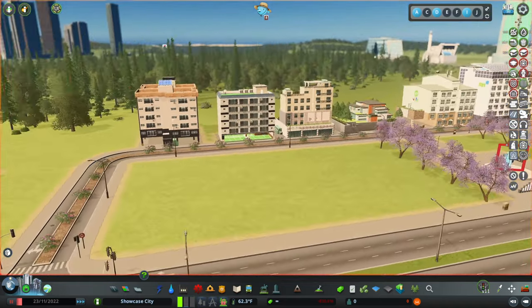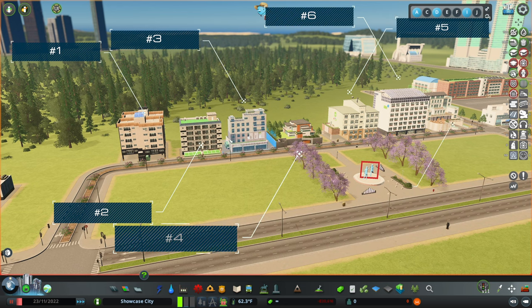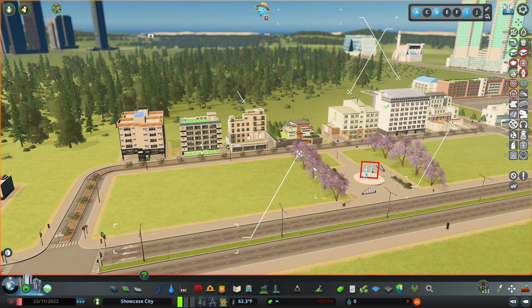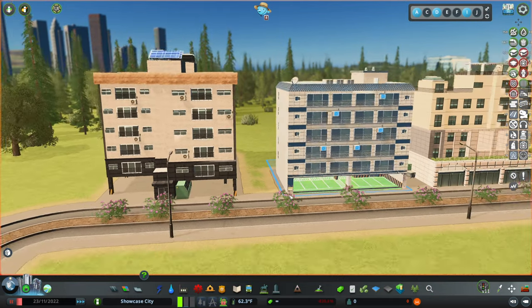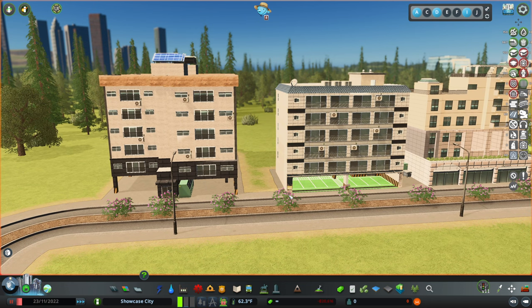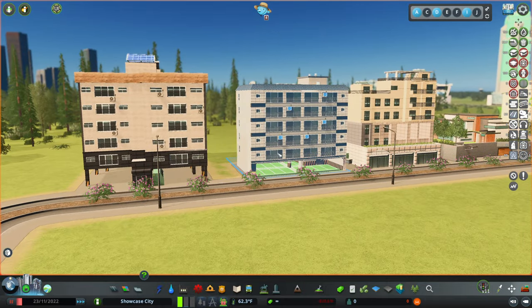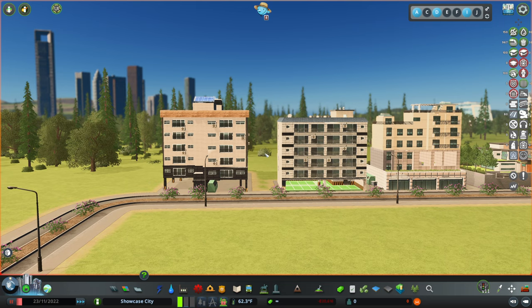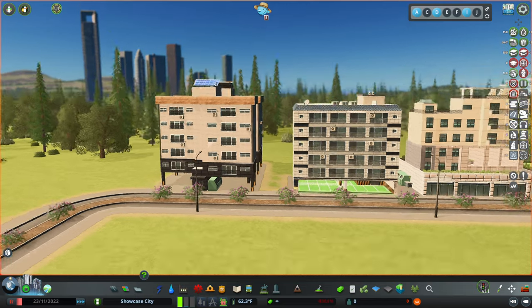Moving on to the next few assets, I've grouped them all together. I'll make a note in the description below with the different names of each asset, and I'll have numbers up on the screen that correspond to their in-game names so you can search for them. Starting with these two on the left-hand side, the main reason I love these two is the underground parking. This reminds me of a lot of the cities I've lived in, and having this main-level parking under the building looks absolutely fantastic. I love it — it's a great addition to the low-density and medium-density residential assets.